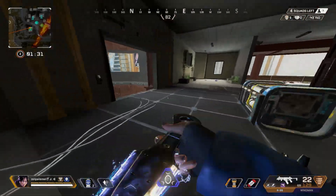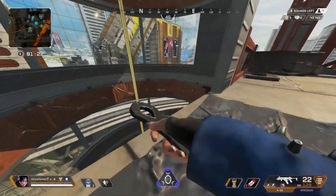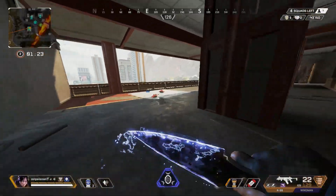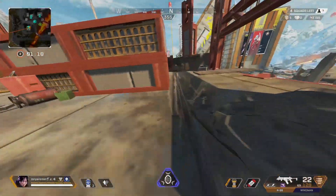So you can super glide off of these ledges right here. Adding a tap strafe into them will really definitely mess people up. You can do that right here as well.